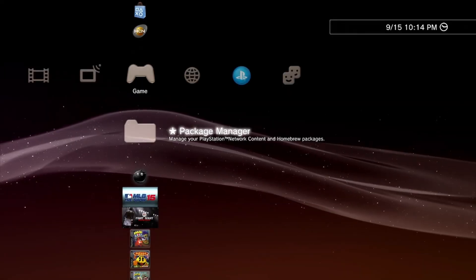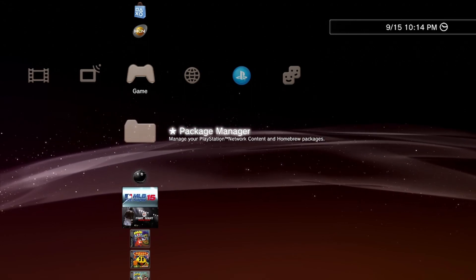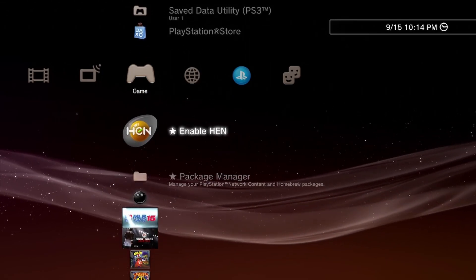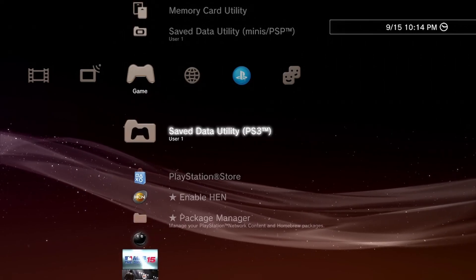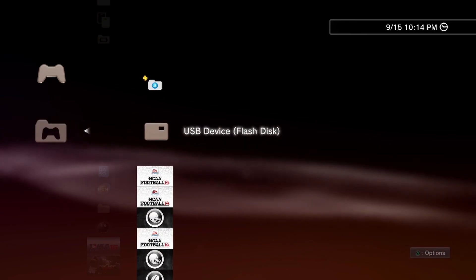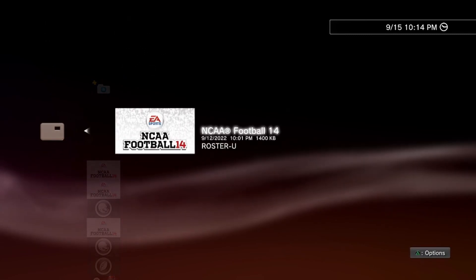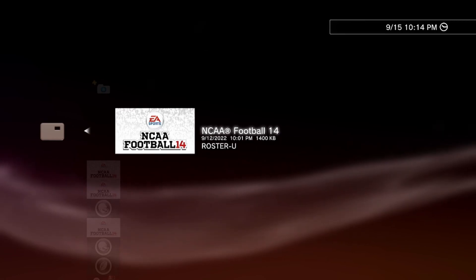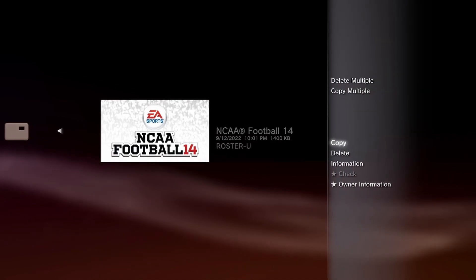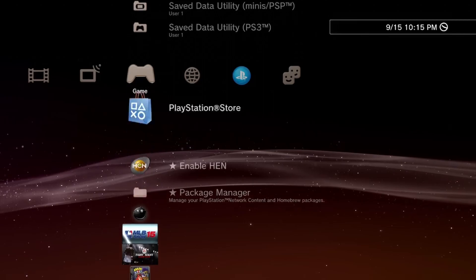You'll come into your PS3, enable HEN — I'm assuming you have HEN on your machine. Then you want to go up to the Save Data Utility for the PS3, click on that, and come down to your USB device. When you click on it, you should get the roster file that you put on your USB drive. Click the triangle button and hit copy — that'll put the roster file on your PS3 and you're good.